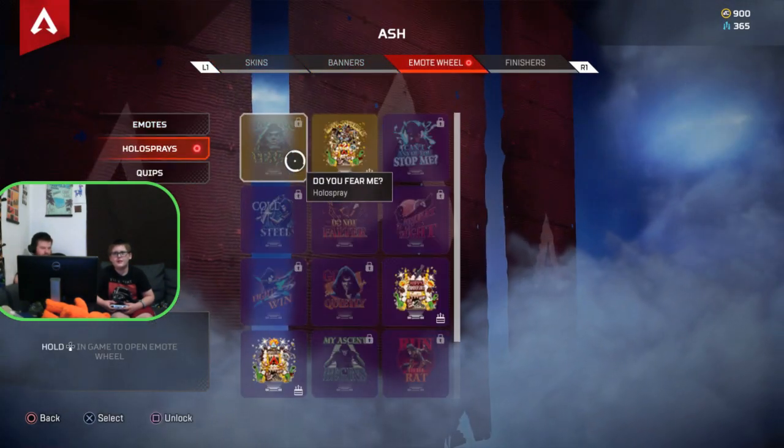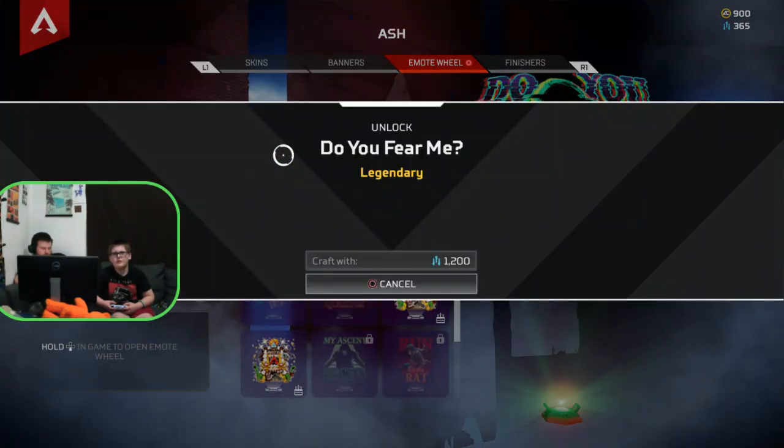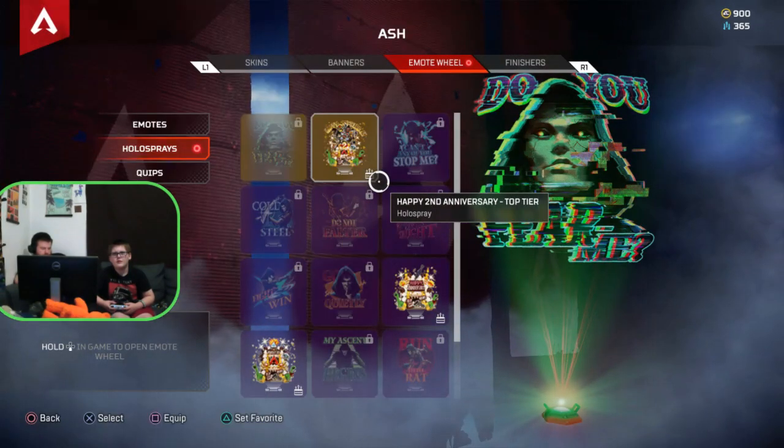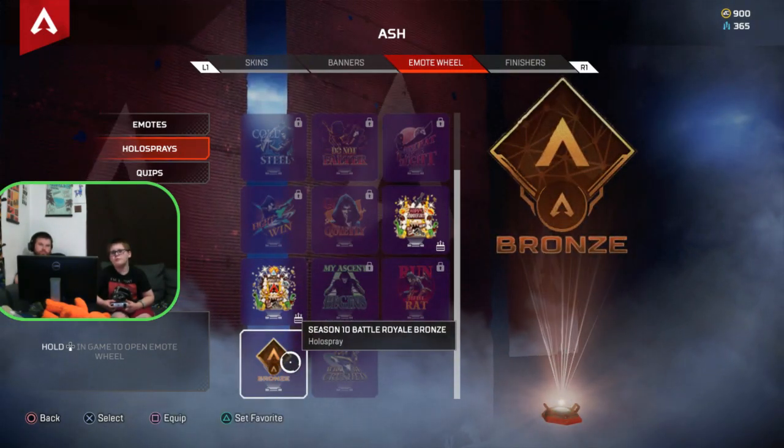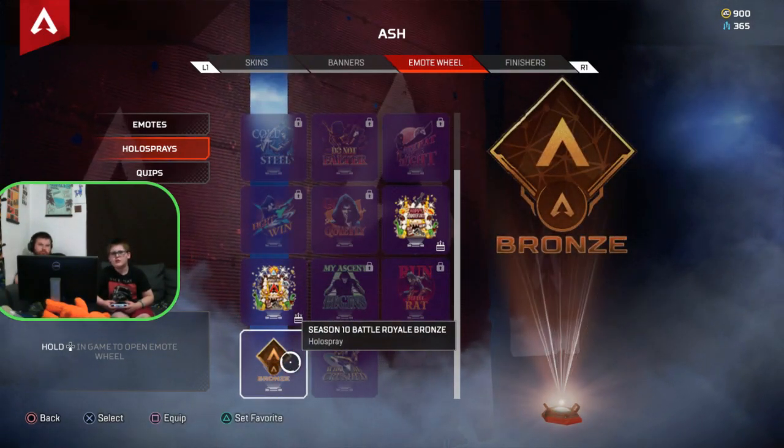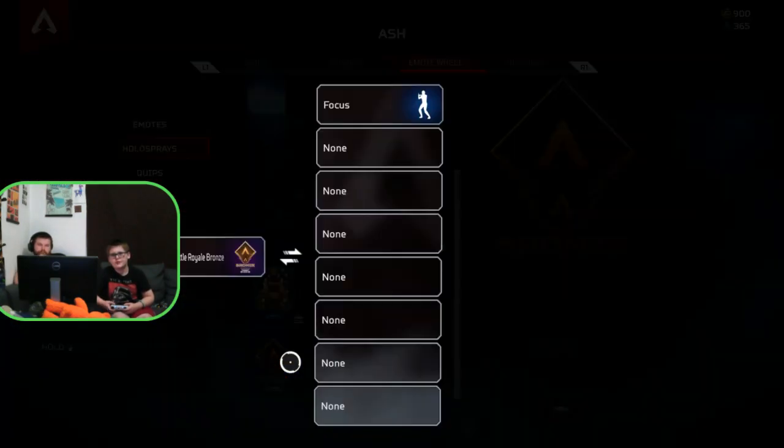Even if we go to the emote wheel — 'Do you fear me?' What is this? Let's see if we have a new Hall spray. Oh, what? I don't know, I'll take it, I guess.